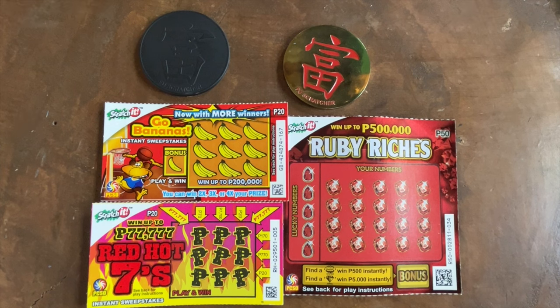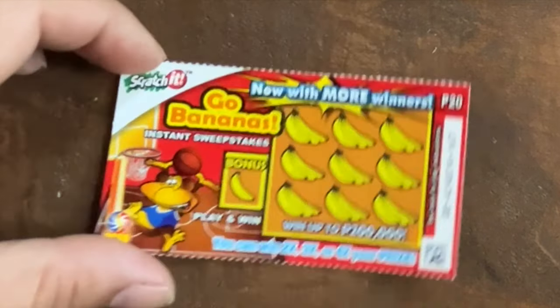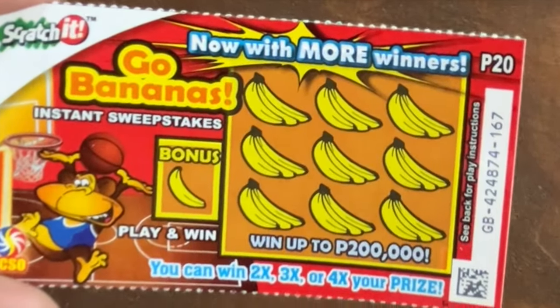So today we're here with another three tickets: Ruby Riches, Go Bananas, and Red Hots. Hopefully today we can break the unfortunate non-win situation I've been having — I've been busting a lot in these sessions. Let's start with the Go Bananas ticket. Go Bananas — fun little ticket, easy to play.